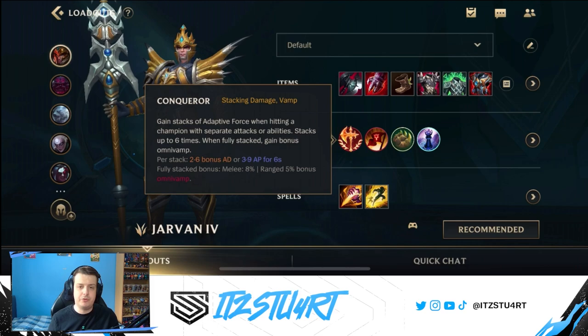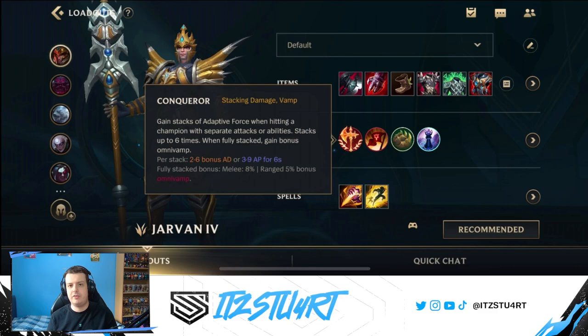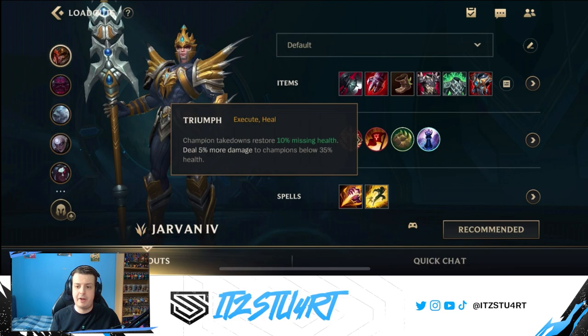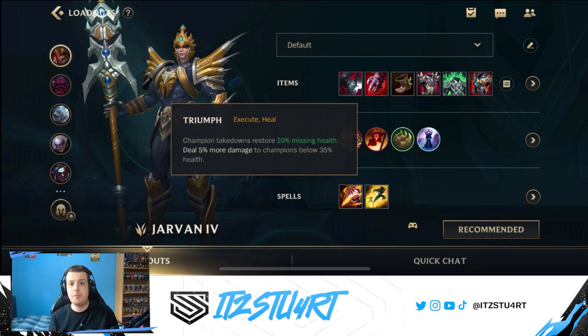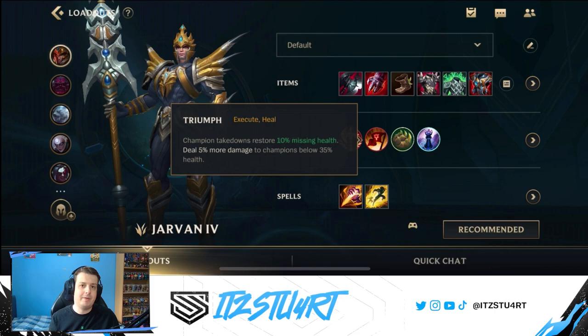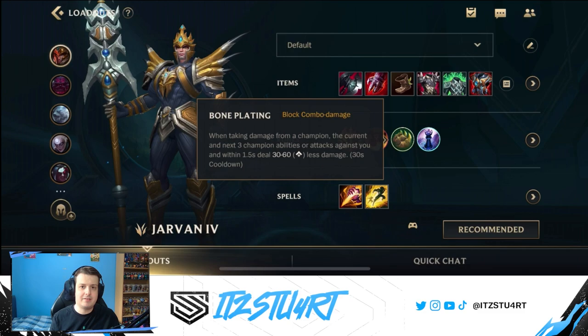For runes, Conqueror is very strong. Jarvan has many ways to stack it — your flag-and-drag gives two stacks straight away, then auto attacks and your ultimate add more. At max stacks you deal more damage and get additional healing, which helps Jarvan sustain in big teamfights. Triumph means you deal more damage to low-health enemies and restore 10% of your missing health on takedowns — huge for Jarvan since he likes to jump in and get takedowns, and assists count too.